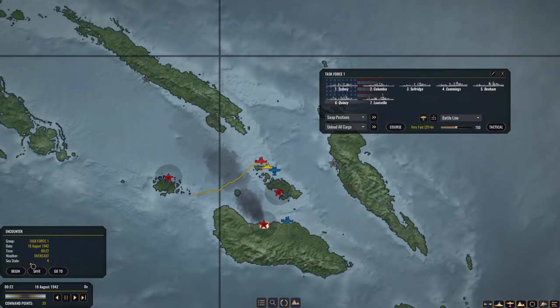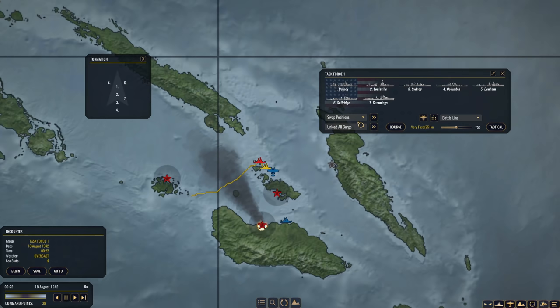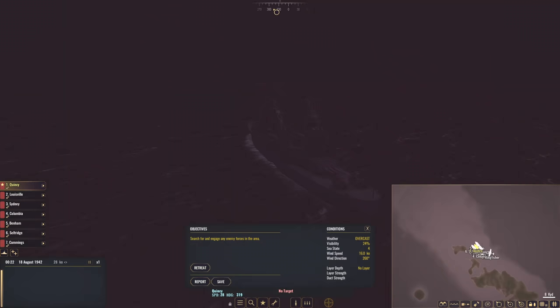Overcast, sea state four. Let's look at our formation — battle line. Swapping ships around to get the right order — one, two, three in front, then four. Yeah, that's better. We'll rock with this. A thousand yards apart — I mean, that's a lot of torpedoes. All right — begin and start.